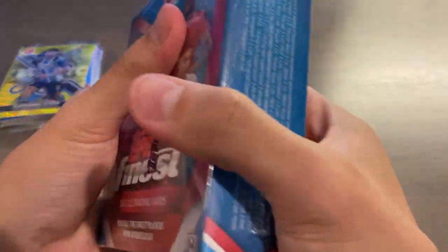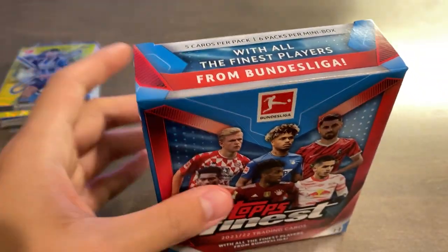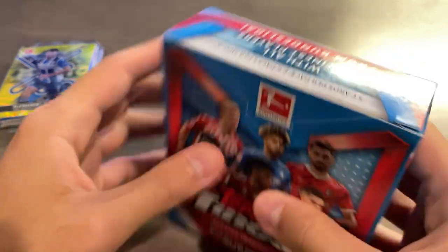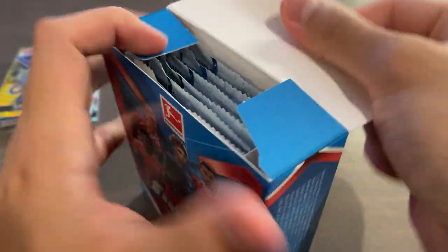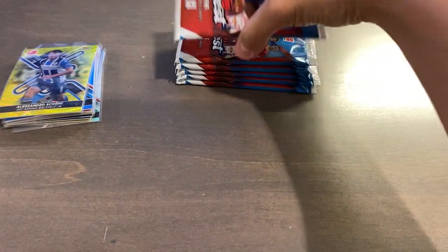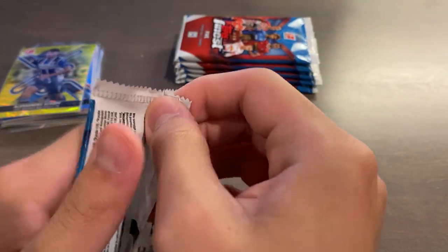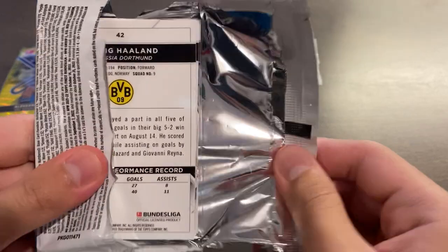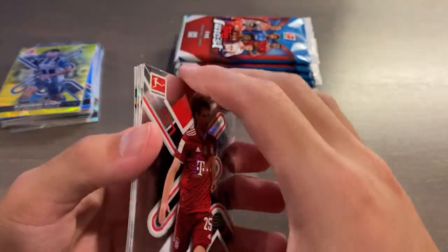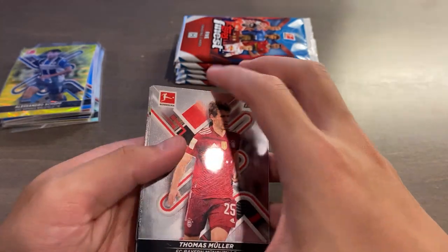We still have halfway to go. It'd be cool to pull a short print auto or a super short print auto or an insert auto for sure. Meanwhile, for autograph parallels: base autos are not numbered, black autos out of 250, black wave autos out of 150, purple autos out of 99, purple wave out of 80, blue out of 65, green out of 50, green wave out of 30, gold out of 25, orange out of 15, orange wave out of 10, red out of 5, and superfractor one-of-one.